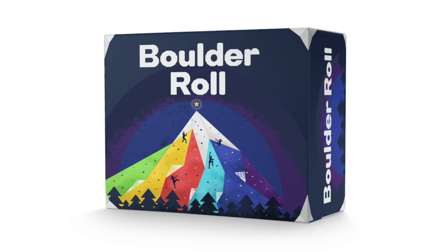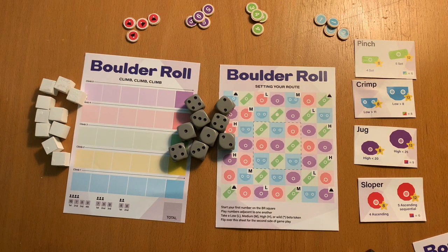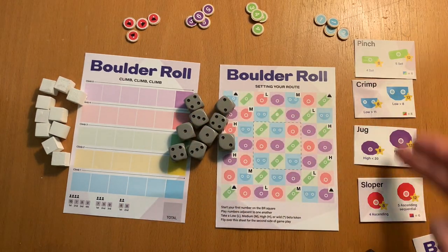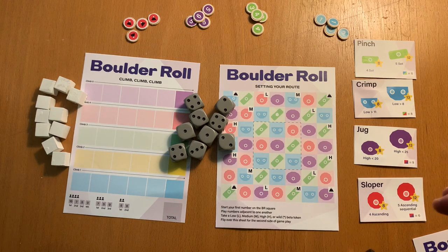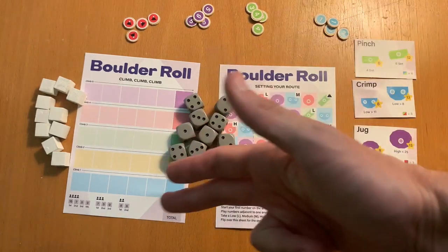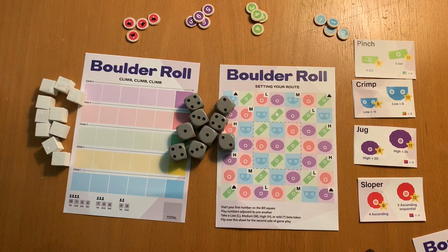This is Boulder Roll. It's a new roll and write and roll again game idea that we're working on here at Storm Chaser Games. In Boulder Roll, the players are all competitive rock climbers, and they're going to be rolling lots and lots of dice to collect the cards they need to construct a rock climbing wall. Then they will roll them again in the second round to climb that wall as quickly as they can.